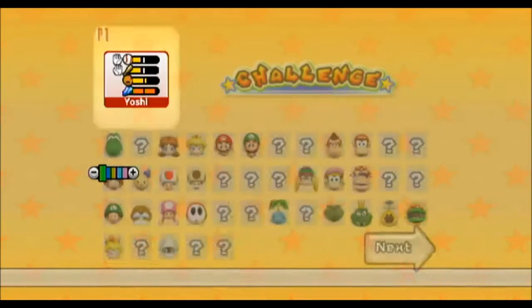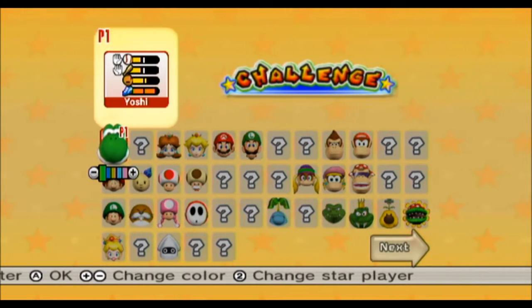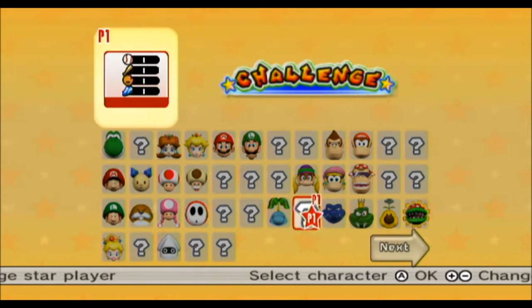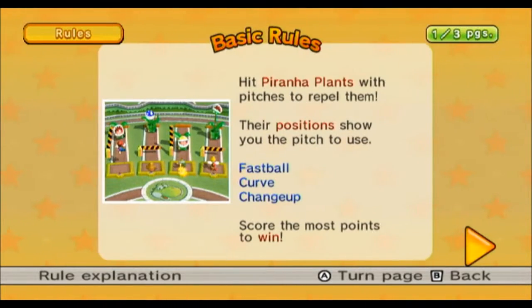Our mission is to win the minigame. We can pretty much use whoever we want, so I want to use Blue Critter. Now, the rules: hit pirata-players with pitches to repel them. The positions show you the pitch to use — fastball, curve-up, change-up. Score the most points to win.